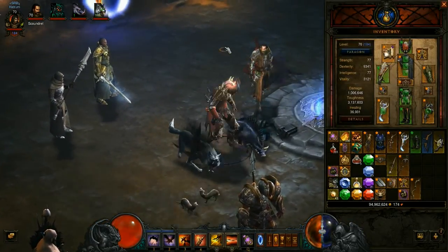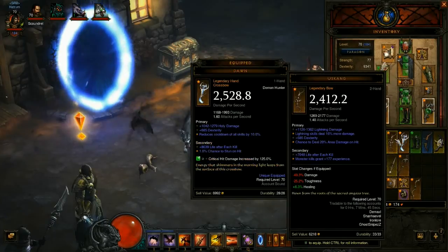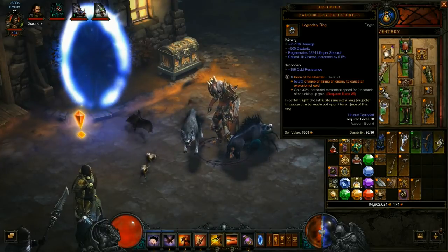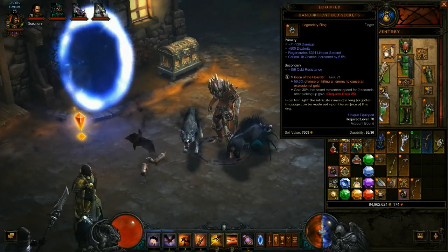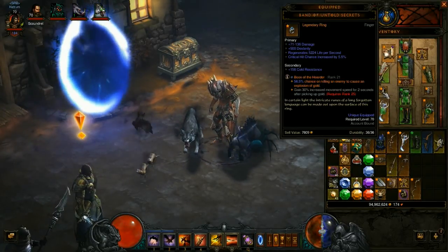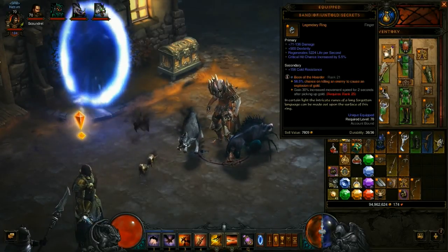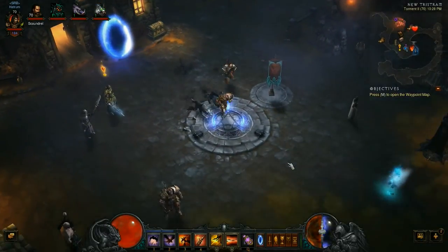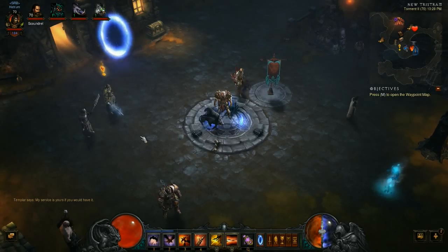Lately I've been doing a lot of searching for treasure goblins. As you know they added the treasure realm in patch 2.1. I got the Boon of Hoarder — that's the gem you get when you go to the treasure realm and defeat the boss. The drop is 100% and it's designed to generate a lot of gold for your character, which you need at high level.